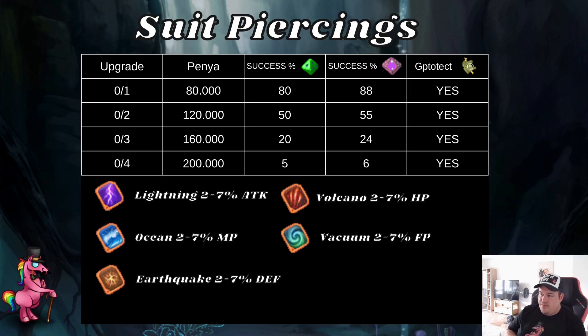Now let's look at suit piercings in detail. The Penya costs can be quite high. For cards you can socket: lightning cards give four percent attack, volcano cards give HP percent, ocean cards give MP percent — which is especially good for AoE classes. Vacuum cards give seven percent FP, which used to be useless but now scales with some skills, so don't throw them away yet. Earthquake cards are a budget alternative to volcano cards, giving decent tankiness at a lower price.